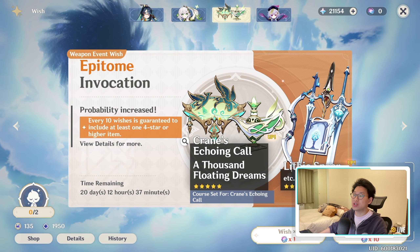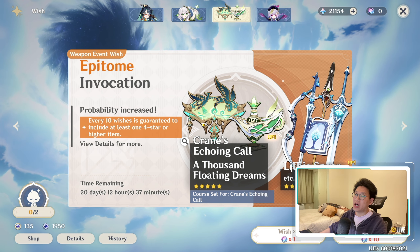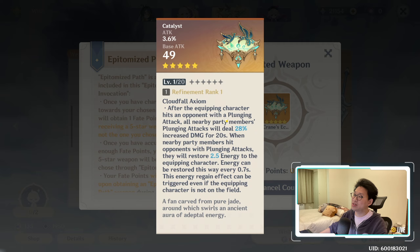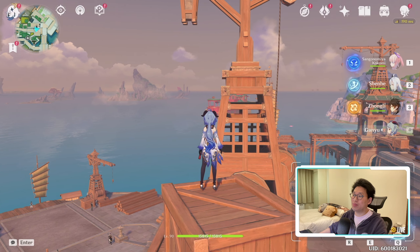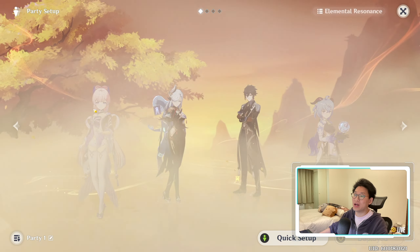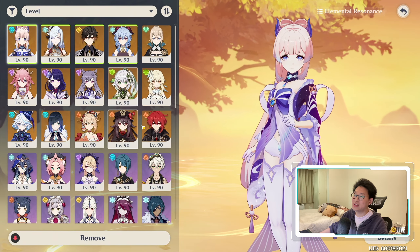We are not pulling for her signature weapon either, because I don't need it. If we look at what her signature weapon actually does, it increases your plunging attack damage. But in my team composition, I don't have plungers — I'm not going to be plunge attacking at all. I'm literally just using her as a healer. She's just a glorified healer.